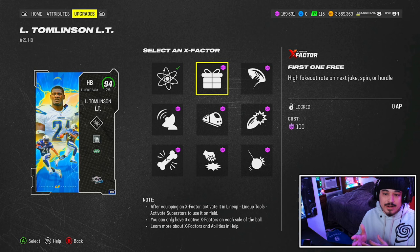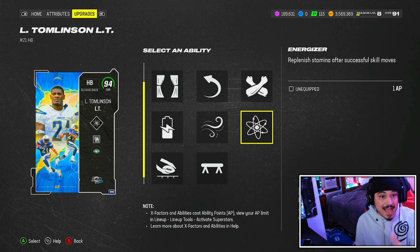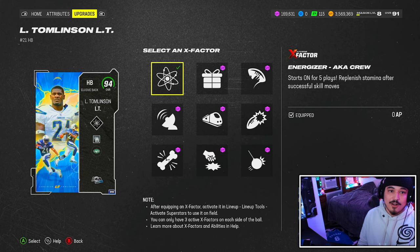They did give him Energizer, which isn't great — Energizer is only one AP. You have some guys that get discounted X-factors for zero AP, like Calvin Johnson, Matabuke, even Inside Shade on Ken Riley, or Fearless on Josh Dobbs. Those are good X-factors to get discounted. Instead, they discounted a one AP ability on LT. So he's kind of already getting started off on a bad foot. It would have been fine if they also gave him zero AP Jukebox, but it is one AP Jukebox on the card.